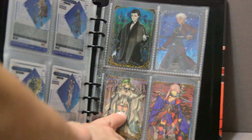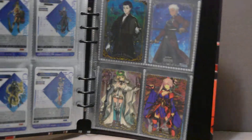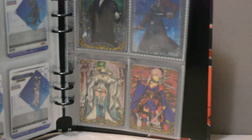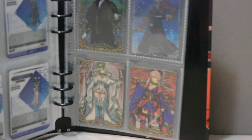Below them you can see Saber Bride and Miyamoto Musashi — another gender flip they've done. These two are the rarer cards: this one being the super rare card, and this being the hidden one that they don't tell you about on the package.